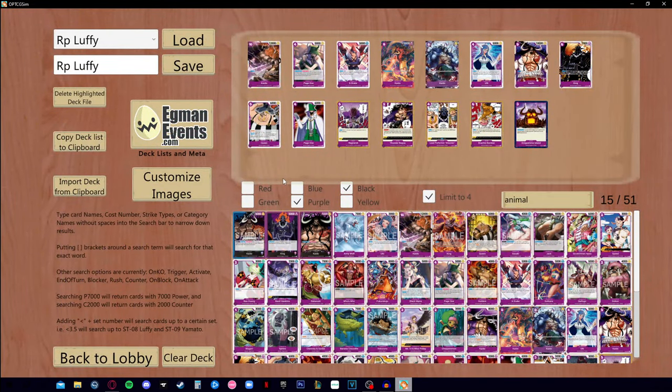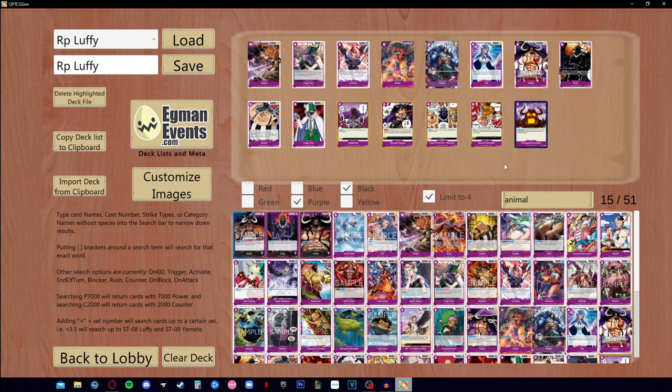I've already prepared some cards that are probably going to be seen in King decks. We have Onigashima Island, which is most likely going to be a must in this deck because King is purple and has access to this card. You can rest the stage once per turn — activate main, obviously — and ramp dawn rested. This pretty much helps with the dawn minus effect from the leader.